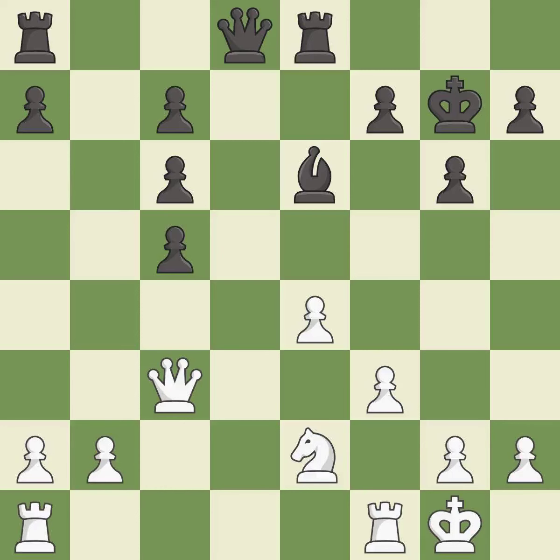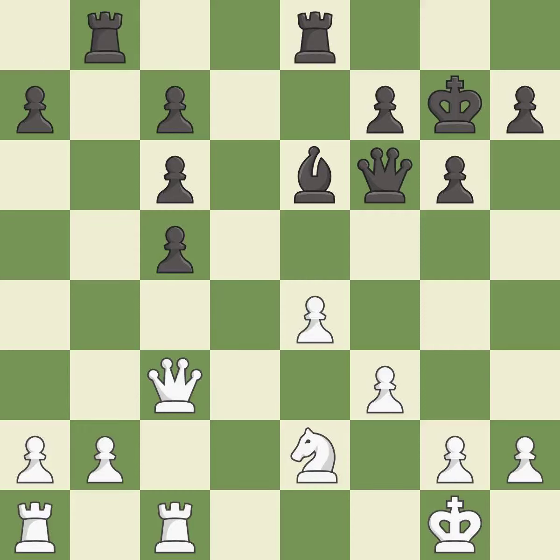This creates a threat to win a pawn — it is good. This blocks the check from an opposing queen — it is best. This develops a rook off its starting square, getting it into the action — it is excellent. This moves the pawn to safety and threatens to win a pawn — it is best. This defends the attacked pawn. This threatens to take an open file with a rook. This stops the opponent from being able to win a pawn — it is good.